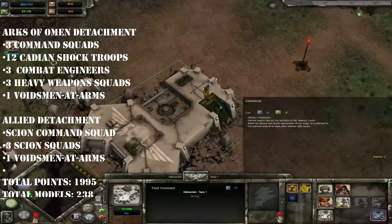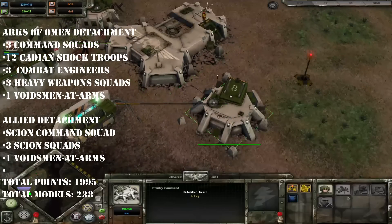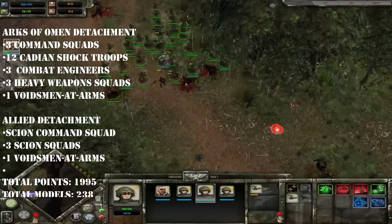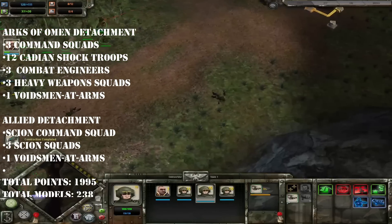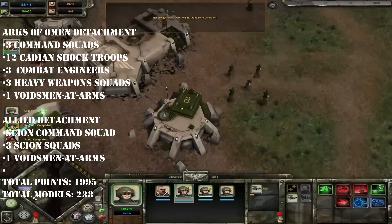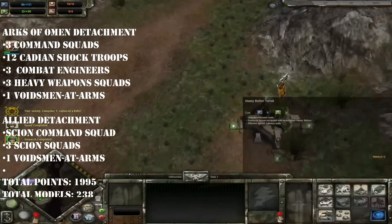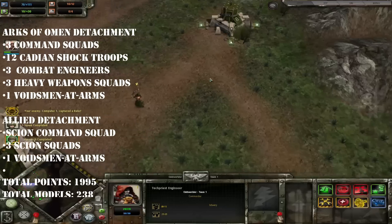It was at this stage that I started running out of viable unit options. But fortunately we still had the heavy support section, and of course I can take heavy weapon squads. Each one of these squads is pretty cheap at 55 points a pop and they're bringing six men per squad. This isn't quite as good as 65 points for 10, but it's still a pretty cheap and good deal. With the heavy weapon teams added to the pile, at this stage we were looking at about 188 bodies. I figured I'd pretty much maxed out the Arcs of Omen detachment without resorting to characters.